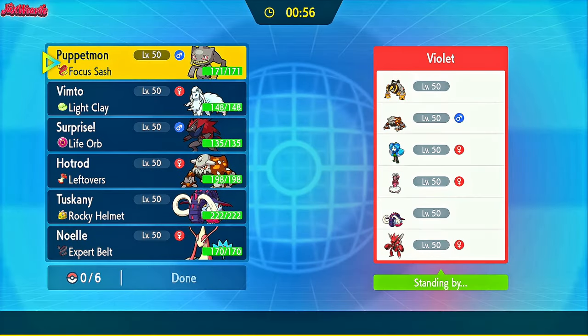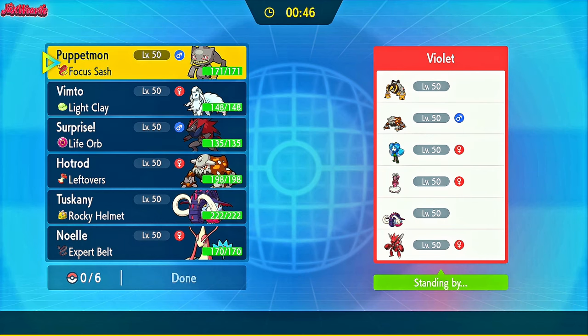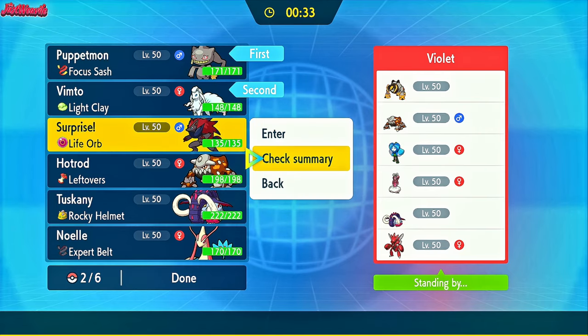Violet has brought a pretty powerful team with the Ogerpon Wellspring and Iron Boulder standing out. Scizor as well, and Enamorus can't be rested on. You know what I think I might do? I might just lead off with Banette and Poltergeist straight away, because it does pretty well against the whole team except for Ogerpon, since Ogerpon doesn't have a hold item that can be used against it. Let's lead with Banette and go from there.